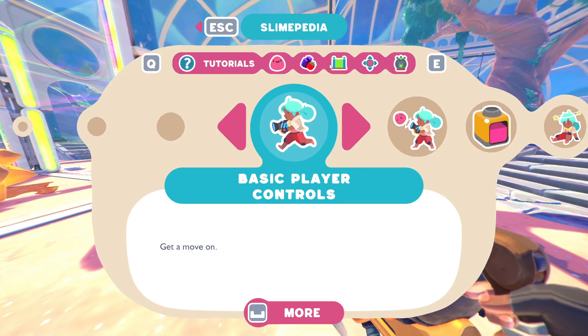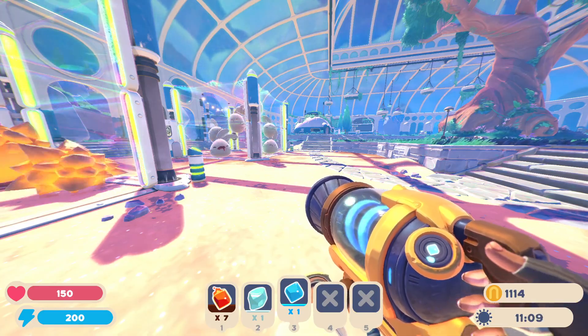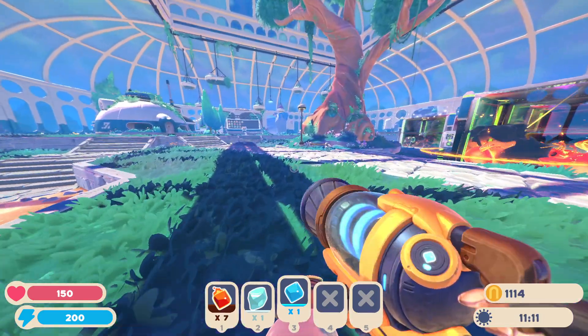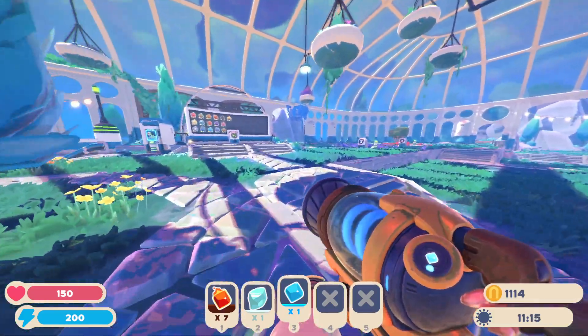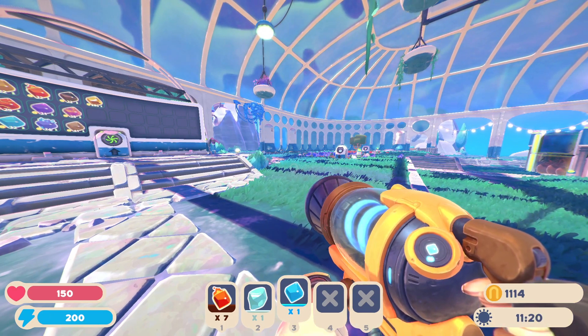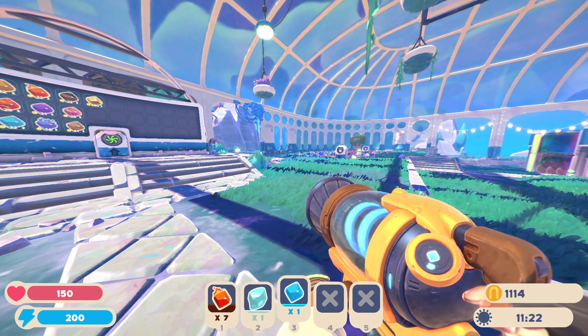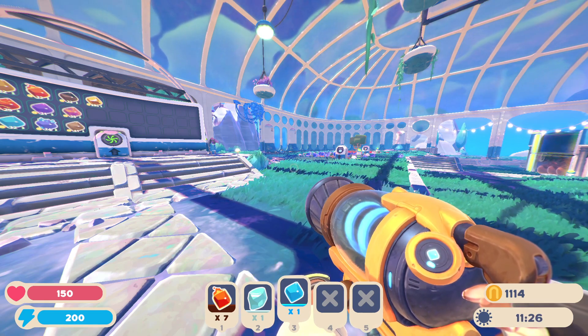Next, feral slimes: anywhere you see those danger signs written around, those slimes are feral. They'll have a red annoyed cartoon mark above their eyes and will actively try to attack you as you're passing through. If you want to pass through, you can either run through very quickly or bring some food with you to calm them down and get some free plorts out of it.